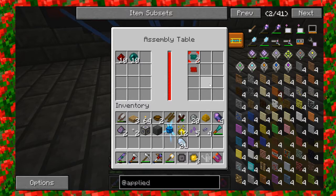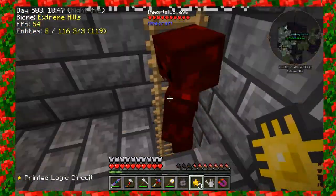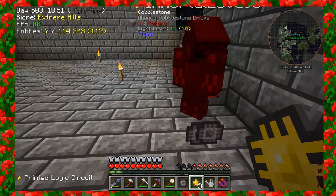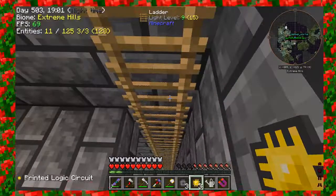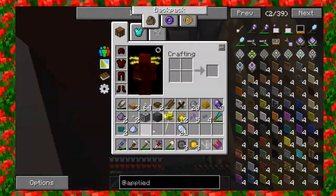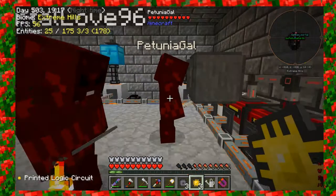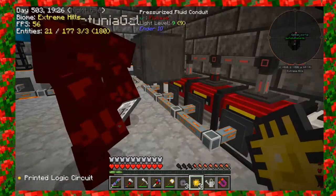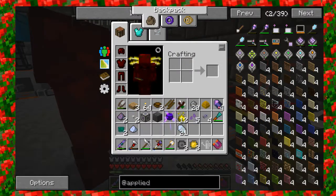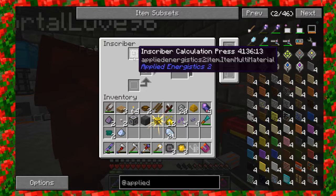Where did you go? I'm upstairs at the assembly table. I need a pierce — a piece of dust. I hate to interrupt. Do I need something else? What the heck? She's thinking so hard. She's doing nothing right now but I don't want to take anything out. Calculation press and Certus Quartz — oh, pure Certus. I got it. Using a pure Certus Quartz crystal because nothing else worked. So we got a printed calculation thing.